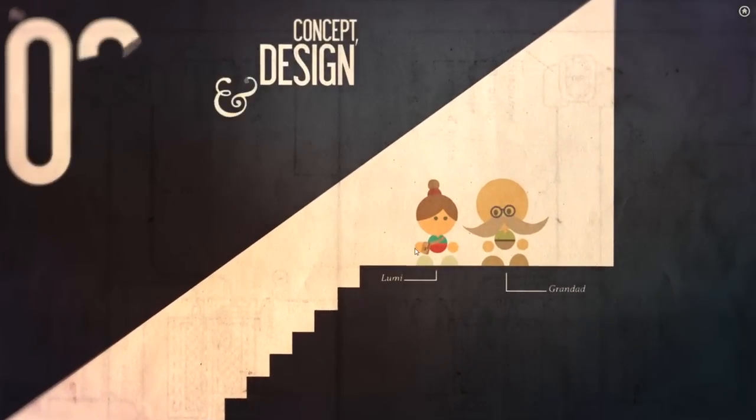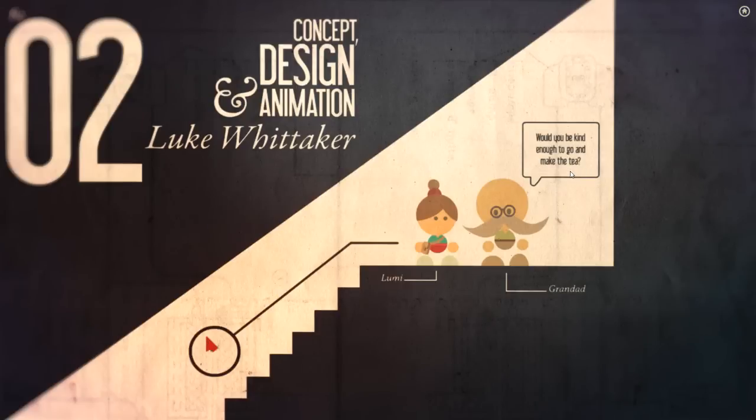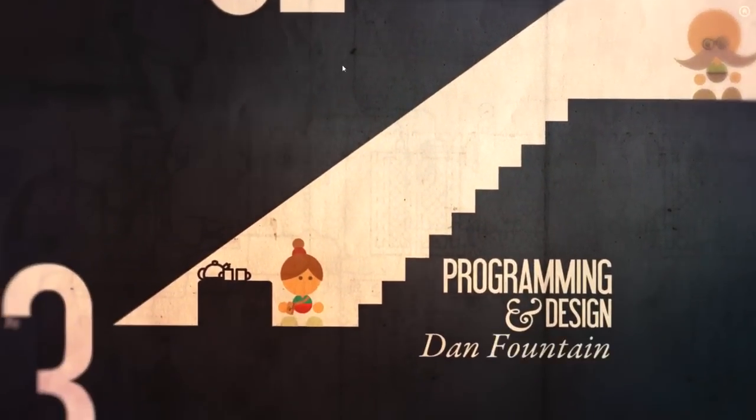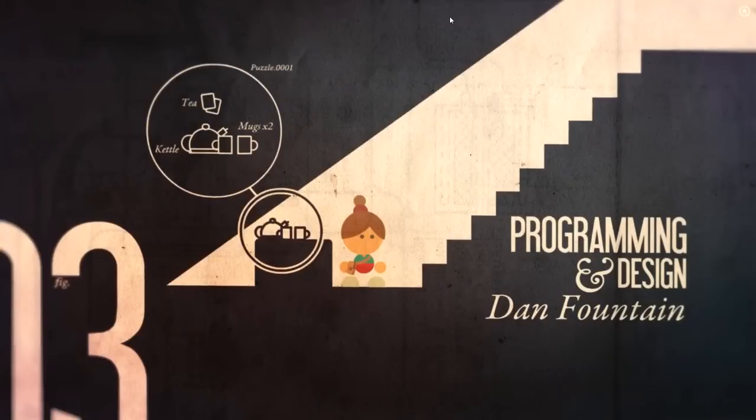Here's Grandad and this is Lumi - this is who we play. Grandad says there's been some terrible trouble at the city and he wants a cup of tea before he tells us, and wants to show us something from his bookshelf - would we be kind enough to go make him the tea? We're going to click and go downstairs. That's Luke Whittaker at the top there who made the game, and programming design by Dan Fountain - these are almost like the credits of the game, a very clever way of doing it.